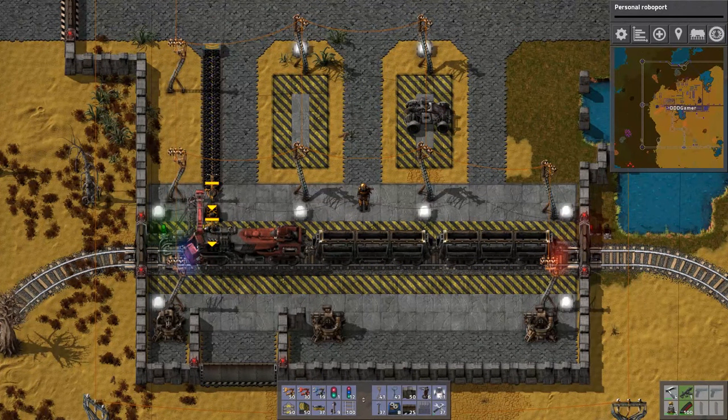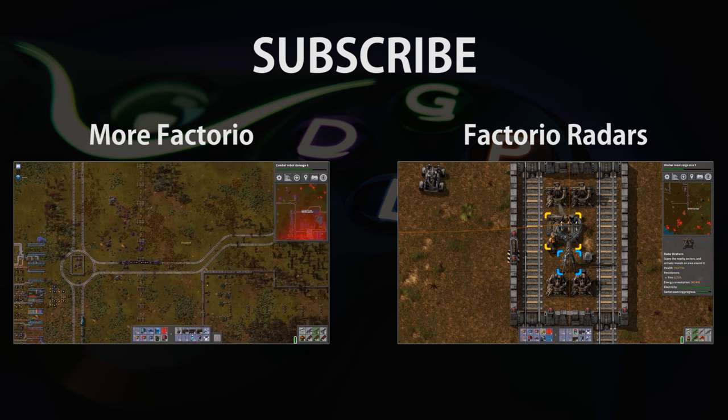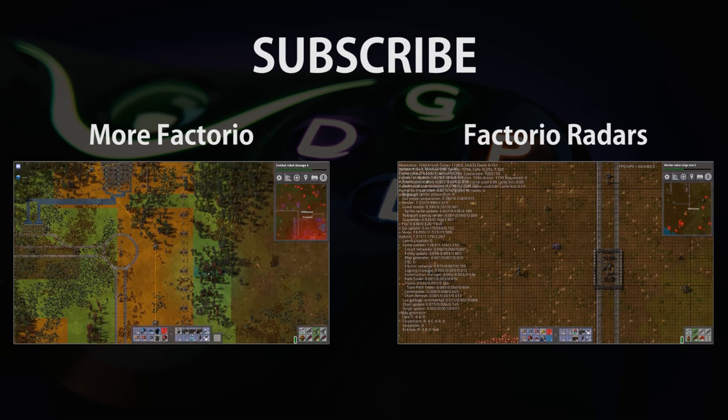So there you have it — that is all I know about trains. I'm back at my base station and I encourage you to decorate your base stations. Utilize the new concrete strips. On the left you can see a steel chest with coal ready to load into the train in case it needs fuel. If you have any questions about anything covered in this video, please leave a comment below. If you like this video, give it a thumbs up and subscribe. I'll have more tutorial videos coming out — thanks for watching and I'll see you next time.